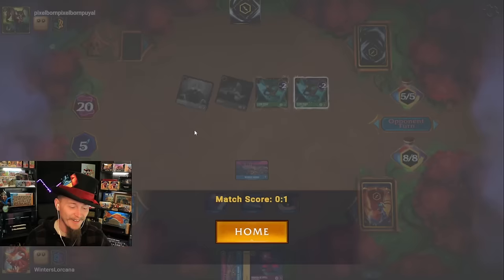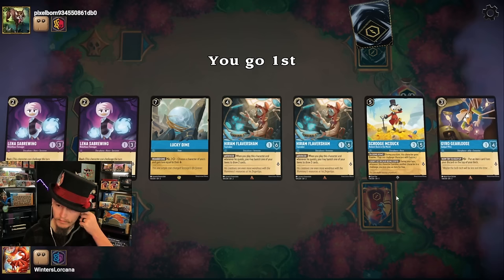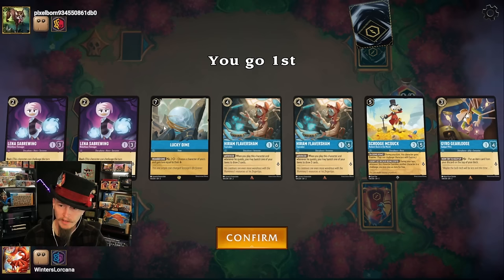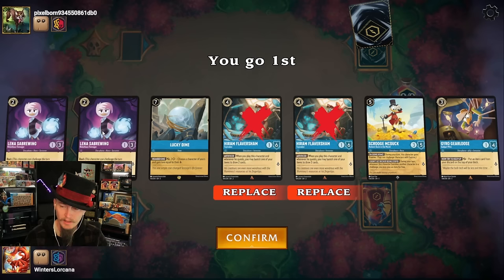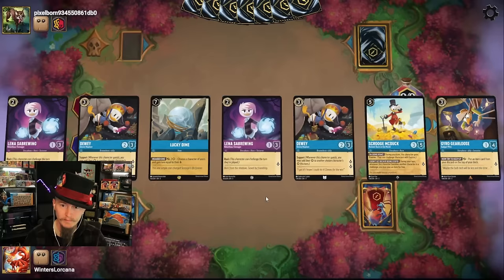DuckTales! Ketchup and mustard — a Mufasa deck for sure, pretty much guaranteed every time. I do like Scrooge looking at the Lucky Dime but outside of that there's a whole lot of nothing. Let's get rid of the Hiramsthey make for good ink. Support the curve two into three. Bunch of duplicates — that's what you don't want to see. I like the support. We're gonna get rid of one and pass the turn.